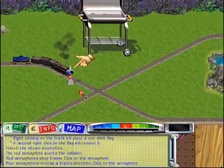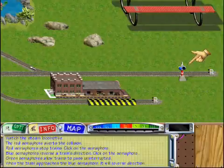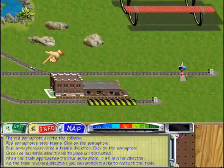Click again on the semaphore. The lights will change to green. Green indicates the train can pass by the signal uninterrupted. When the train hits this blue semaphore, it will automatically reverse directions.